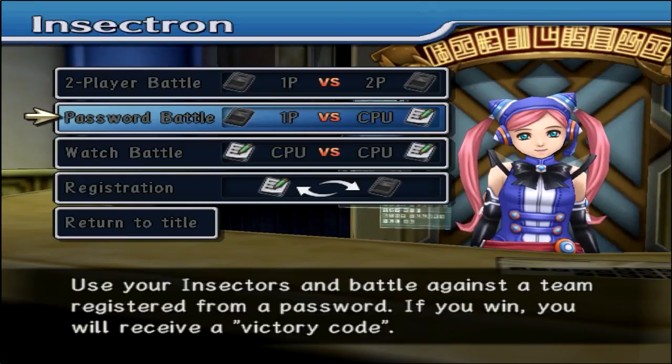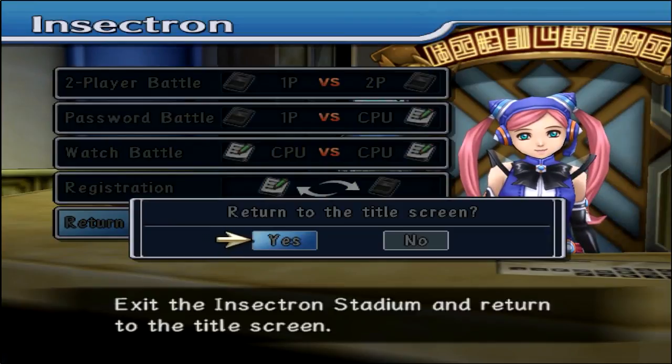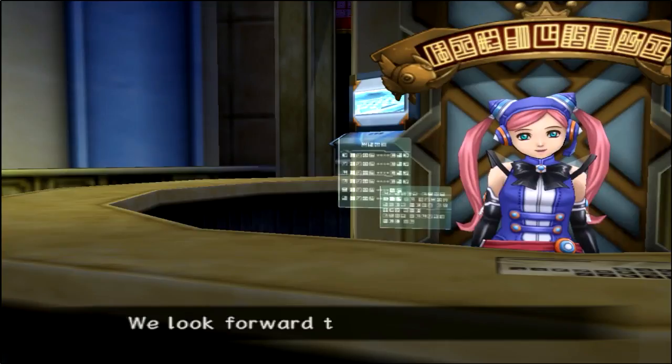You receive a victory code. So yeah, there's all different types of stuff. I'm not going to bother, but at least you get to see this mode. As I said, as soon as you beat one rank in the Insector tournament — or like fight once — this option appears in the beginning.